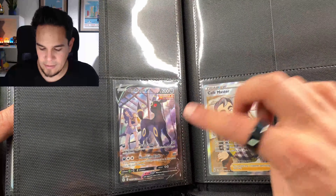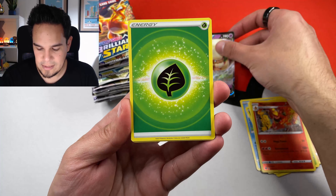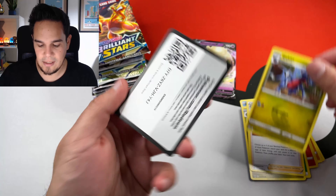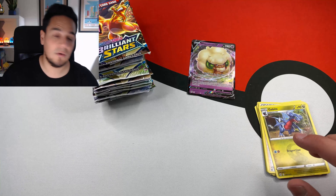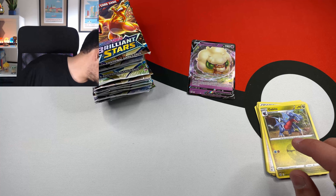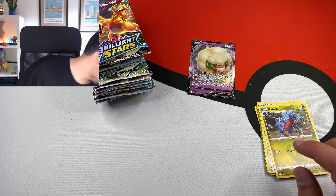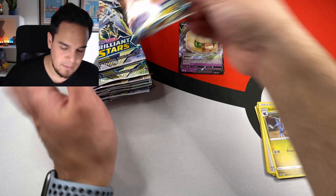Let's start with the first pack and see. We have a Starly, Magmortar, and a Whimsicott. This is the first rare for today's opening. And as you can see, I'm not going to do the card trick, because we have quite a few packs to go - no card trick for today. Let me see if I can find some sleeves so we can slip this out. I cannot find it, so I'm going to slip it afterwards. Let's leave the Whimsicott right there.